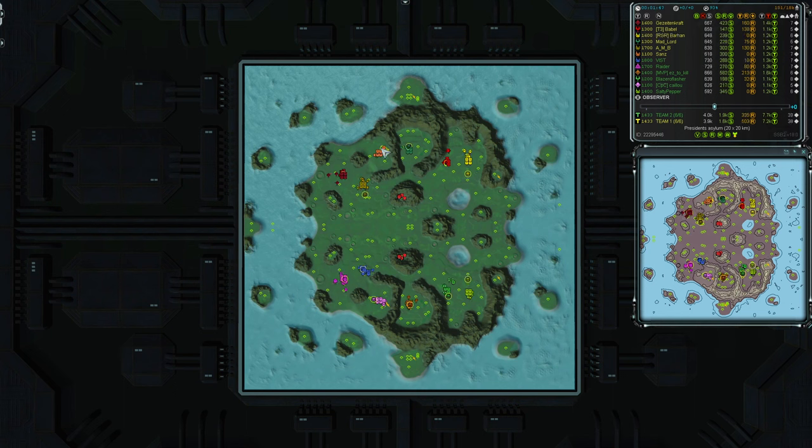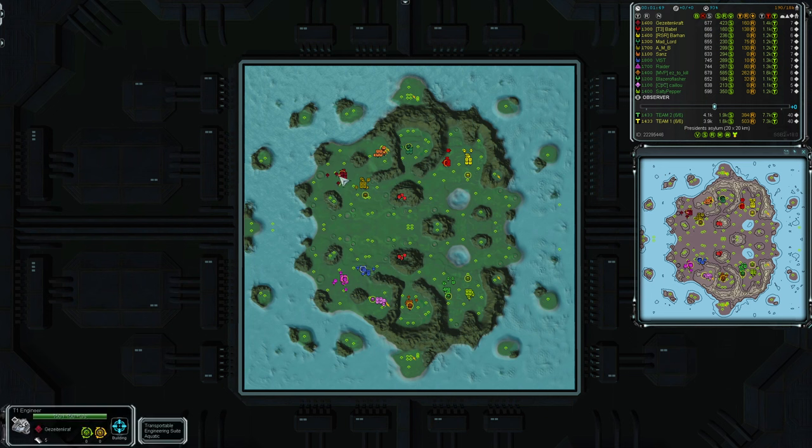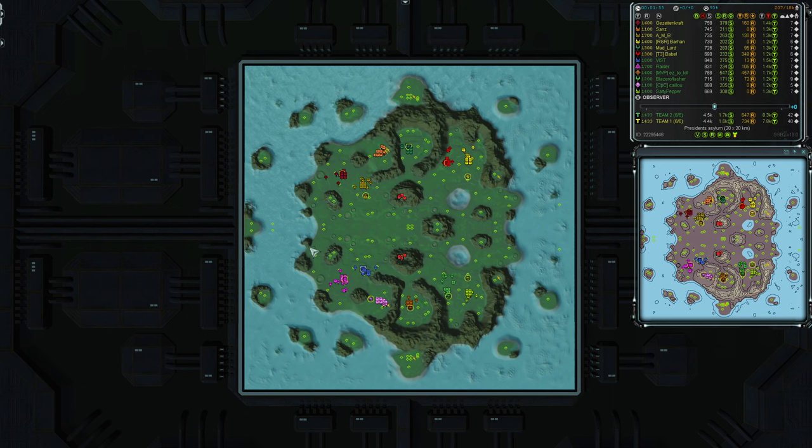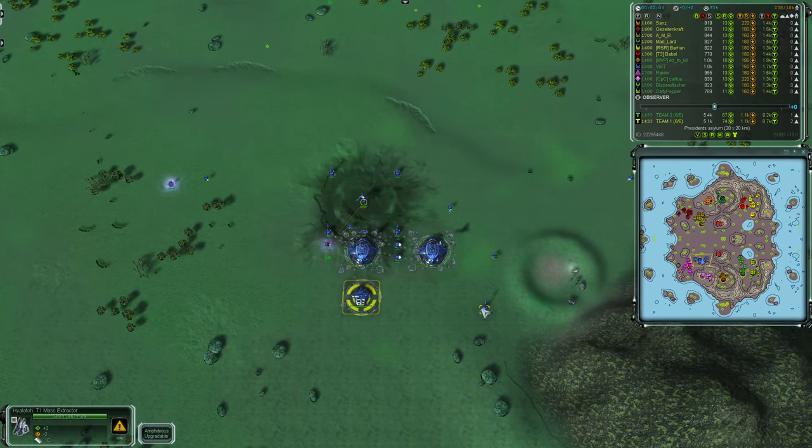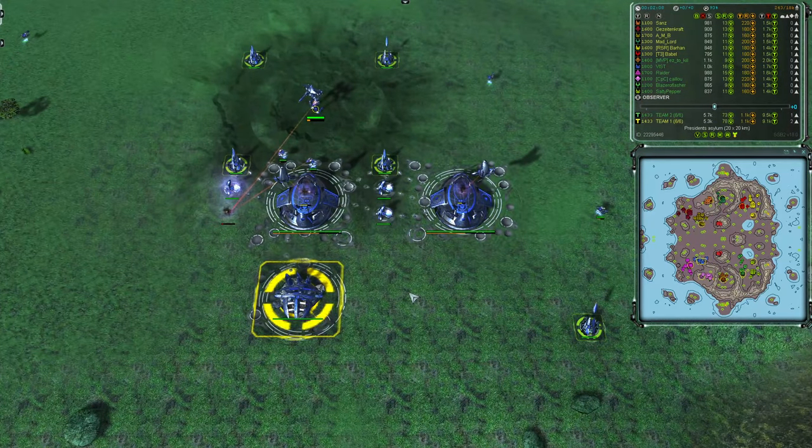This is a symmetric map — top-bottom mirrors rather than point symmetric, so the left hand side is playing against a mirror position and the right hand side likewise. On the grass team in the bottom half of the map, the highest rated player is Vist, who is in blue at the front in a lovely Seraphim set of units.